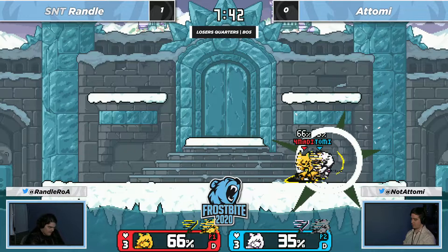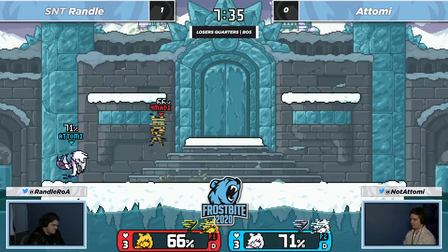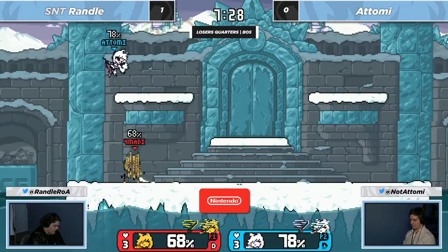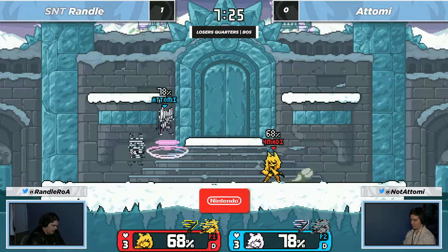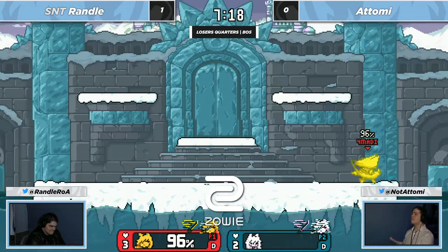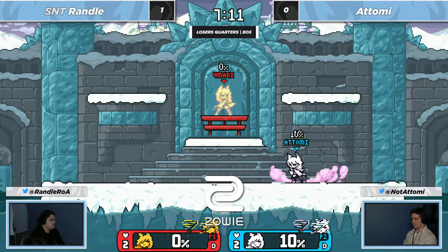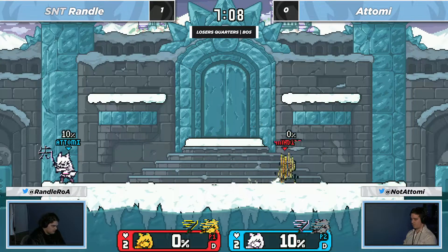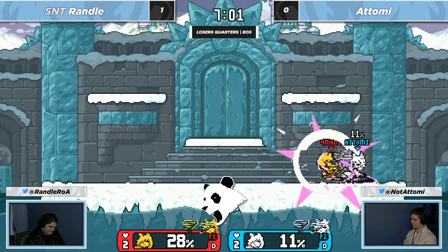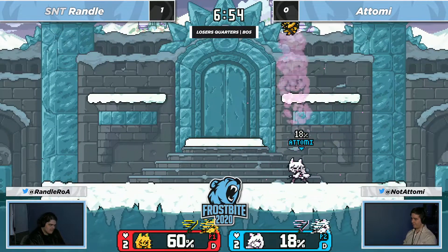Atomi is just showing that you need to approach on his terms with the dome especially, and getting traction out of it for the most part because it's at least keeping Randall away. But it looks like Randall is starting to piece things together — he's seeing what Atomi is doing and immediately adapting. We got the SD from Atomi. I haven't seen a lot of Nair — as I lovingly like to call it, the blender. And the up air closed it back.